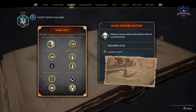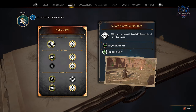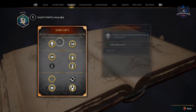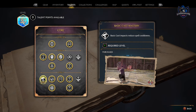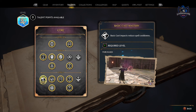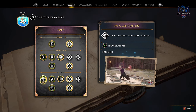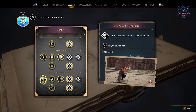On that same note, the talent tree cannot be respecced, so you are stuck with the talents that you choose. However, the most important skill you should learn very early in the game is basic cast mastery, as it lowers the spell cooldown for every spell every time you hit with a regular attack. So it's definitely one of the most useful skills there is.